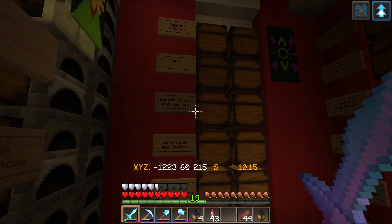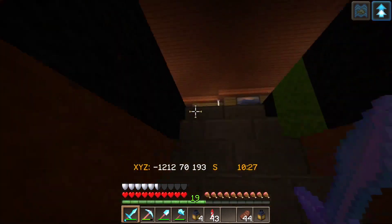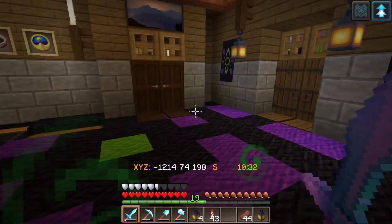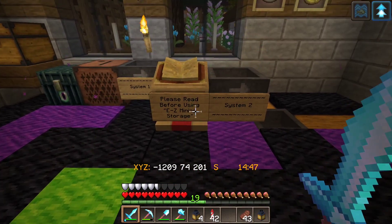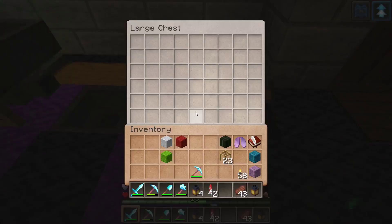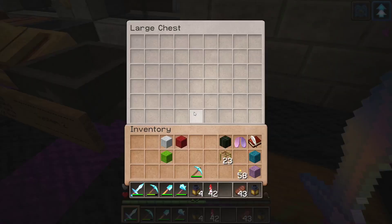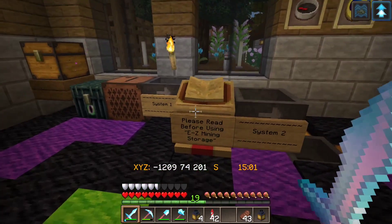Some saplings, leaves, grass, cacti, pumpkins, and melons. Moving on to the first floor, we have the main foyer area. Right here on the first floor is the place where you drop all of your mined items — shulkers. You can put them on top of these hoppers, and these feed right into that system down below that automatically sorts all of the different things that you mine.